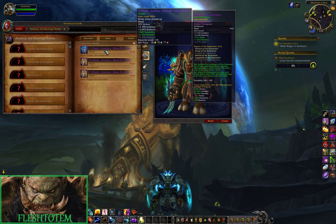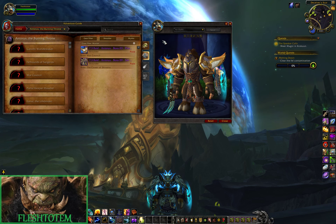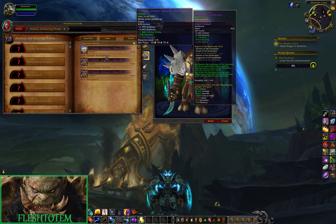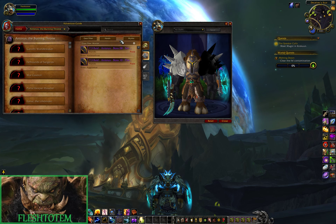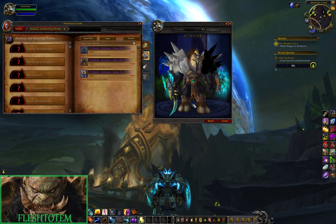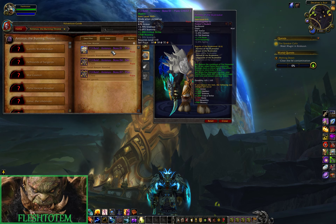Let's check out warrior. Okay — big and bulky shoulders, but they're not working right now. Tragically. It's a pretty cool set though; it's hard to tell with the unimplemented shoulders. Gloves and chest there.